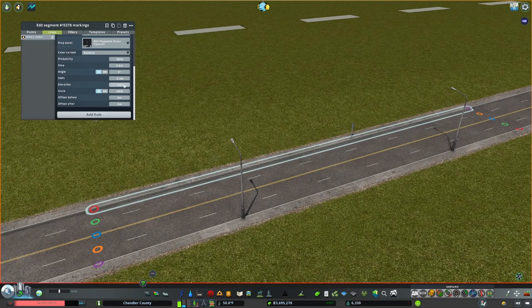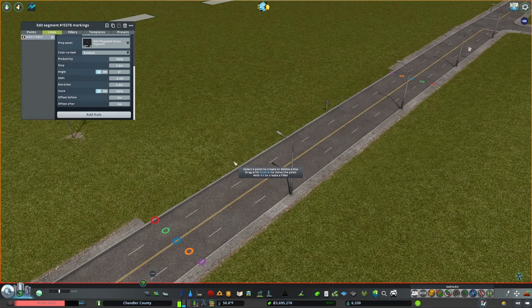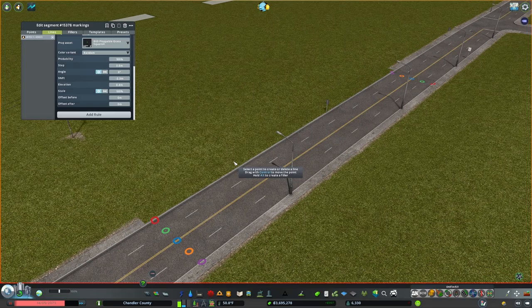I'm just demonstrating this to show you what it can do. I would probably try to make it a little more perfect later on. But boom — we have ploppable grass that matches up to the grass texture you have, and it's awesome.